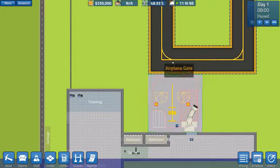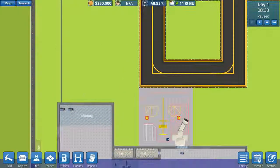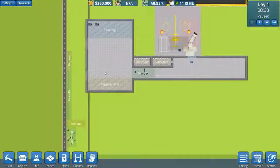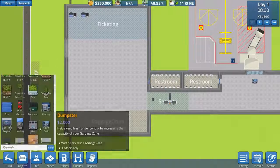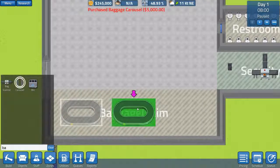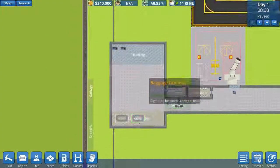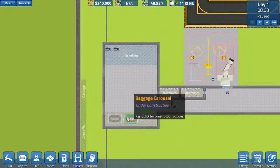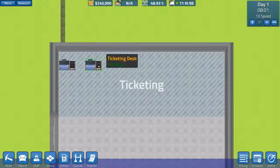First things first this episode: what we need to do is get a bigger taxiway in, then probably a hangar of some kind, and then get the baggage system sorted. I think that's the main thing. We're not going to expand the building this episode, maybe not even the next couple, but we do need to get some of the basic stuff put in. Let's go to objects and type in baggage — we'll get some baggage carousels and put them on the left hand side. We're only going to put two in.